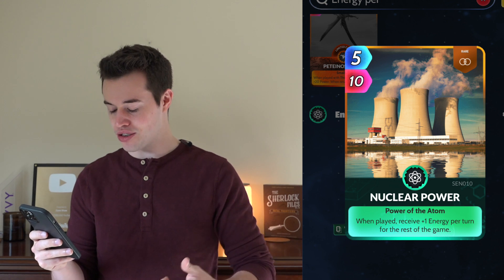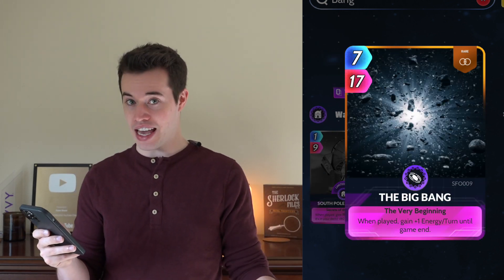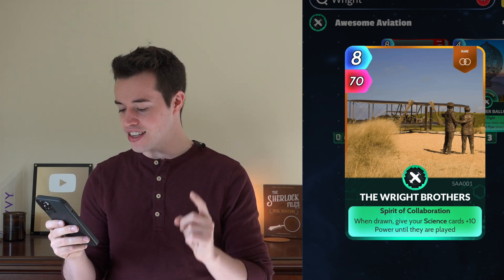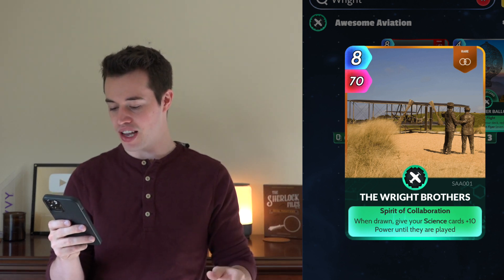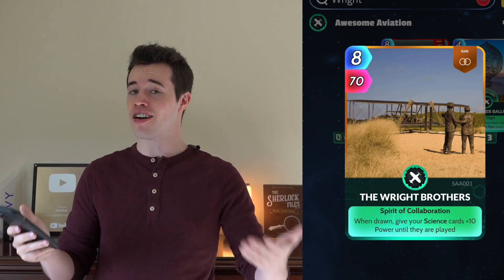For my filler deck I'm also gonna be using cards such as Nuclear Power: when played, receive 1 energy per turn for the rest of the game. The Big Bang: when played, gain 1 energy per turn until game end. And Artificial Heart: while in your hand, this card generates 1 energy per turn. The Wright Brothers: when drawn, give your science cards plus 10 power until they're played. At this point you're just trying to help Paper any way you can, and because it's also a science card, this is gonna help it.